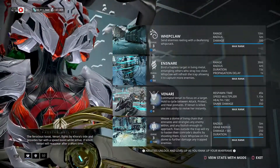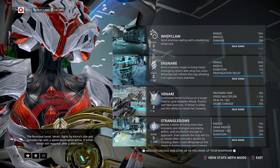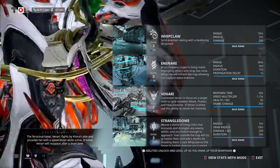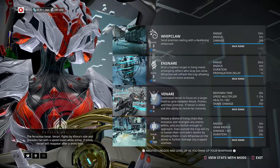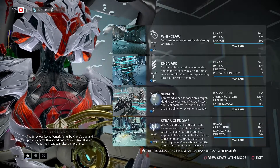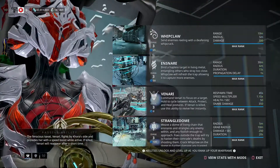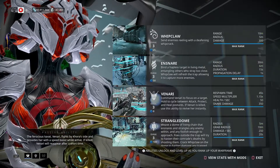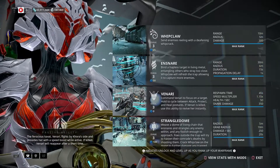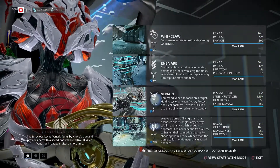Venari is Khora's cat companion — she will always be with Khora and cannot be used on any other Warframe. You can command Venari to focus on a target, and hold to cycle between attack, protect, and heal postures. If Venari is killed, use this ability to revive her instantly. She has a respawn time of 45 seconds, a speed multiplier of 1.15, and her heal rate and snare damage are both affected by power strength.